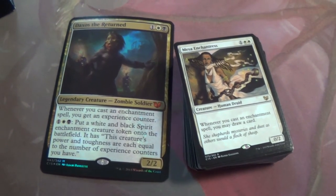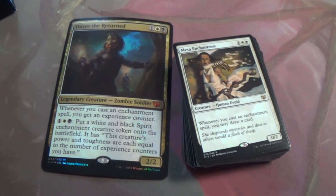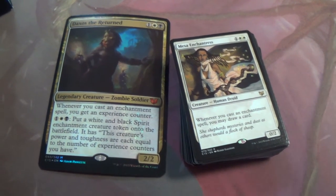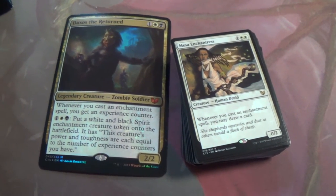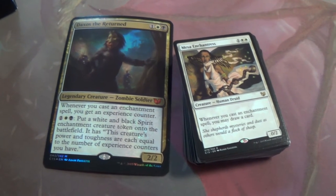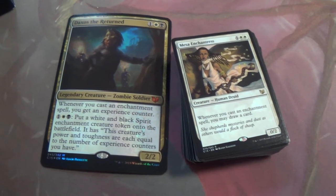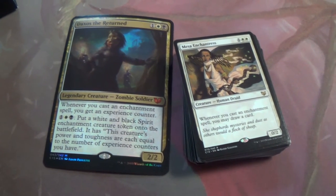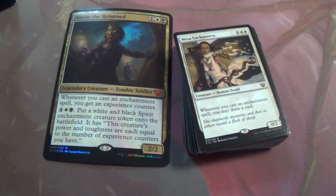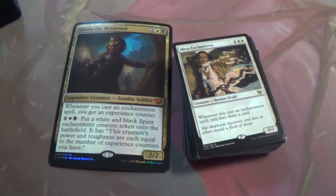Mesa Enchantress — whenever you cast an enchantment spell, you may draw a card. Holy cow. You're gonna turn into an Enchantress deck very quickly when you get her out. That is phenomenal. There's also Eidolon of Blossoms which does this, so I guess this is the white Eidolon of Blossoms. There's also Argothian Enchantress and Enchantress's Presence but they're green — I think this is the only white one with that effect.